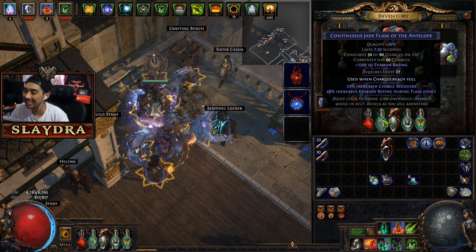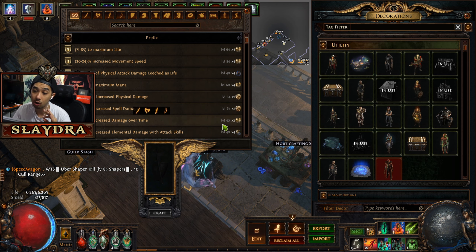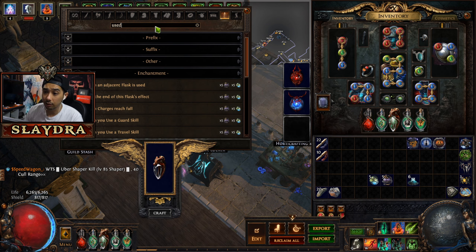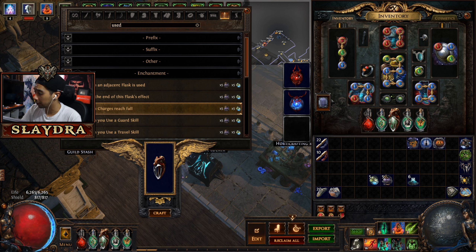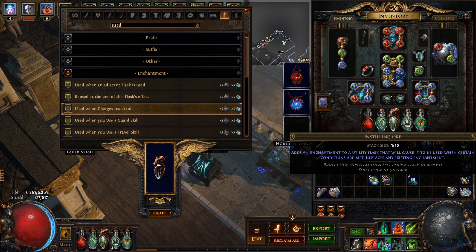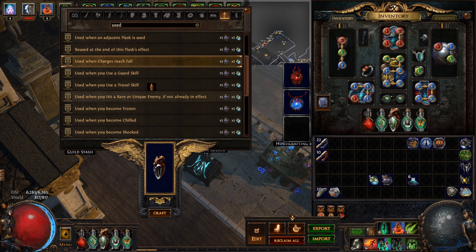One of you asked how to get flasks to auto-use when charges reach full. Go to your crafting bench — you can add it to your hideout in the decorations. Place your flask in the bench, and type in or find 'use when charges reach full.' You may need to unlock it by playing through the game. This costs five Glassblower's Baubles and five Instilling Orbs.